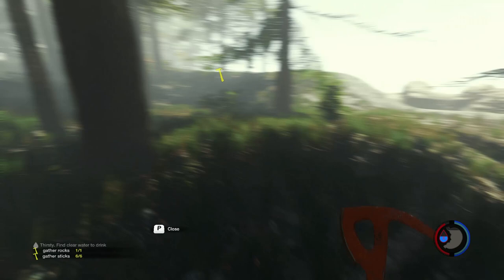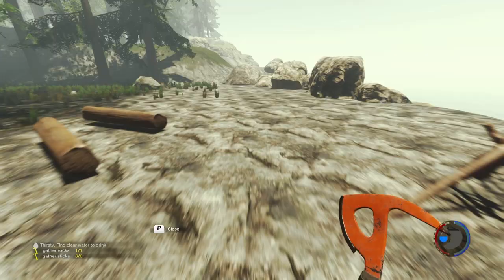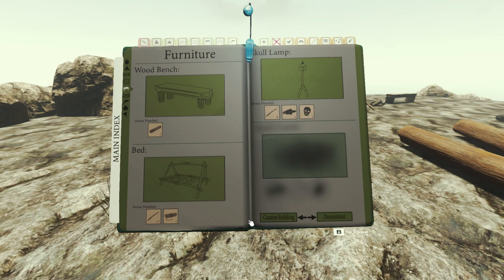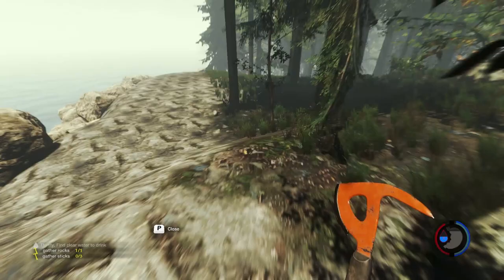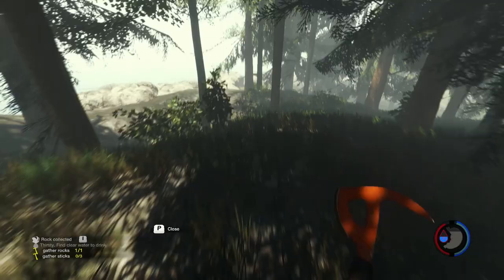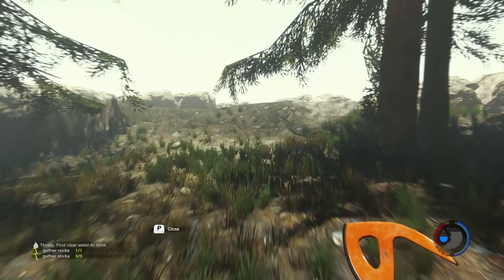I'm full on sticks — let me go back and work on the stick storage. I hate leaving sticks behind; it's a pet peeve of mine. We're going to make a rock holder — a boulder holder, as I like to call it. The cool part is you can't get lost because it'll show you your home on the map wherever you go, which is nice.